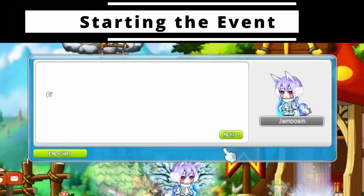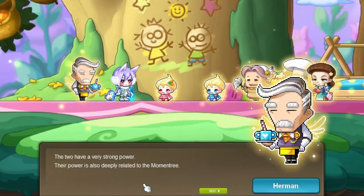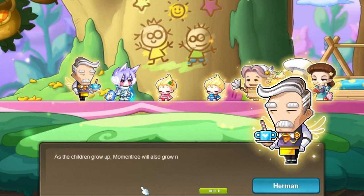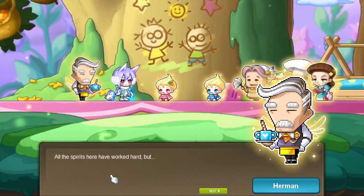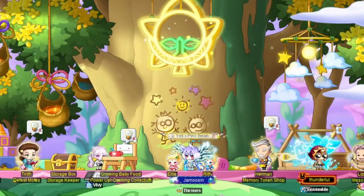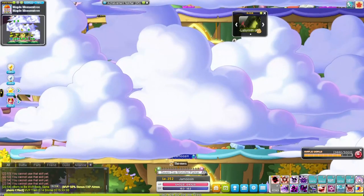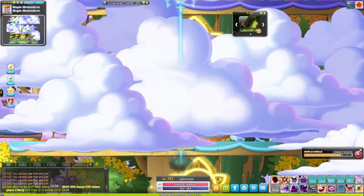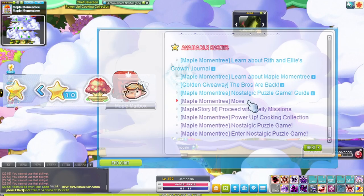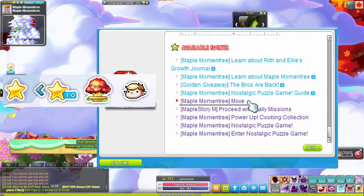Select 'A Tree That Doesn't Grow' quest in the event notifier to start the event. Here you will walk through a short series of dialogue and cutscenes where you will be introduced to Ellie and Rith, two babies who you will help grow to adulthood. Upon completion, you will be at the momentary event map with access to the first level of a four-tiered tree, each tier a separate stage of Rith and Ellie's growth. You will also unlock the ability to travel back here whenever you want through the event notifier.